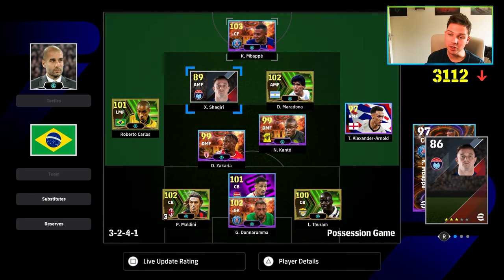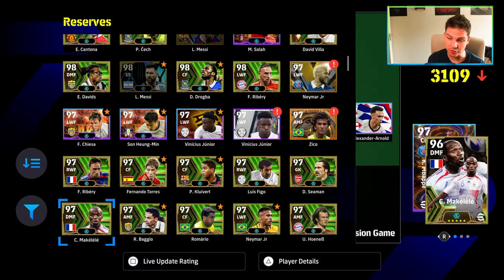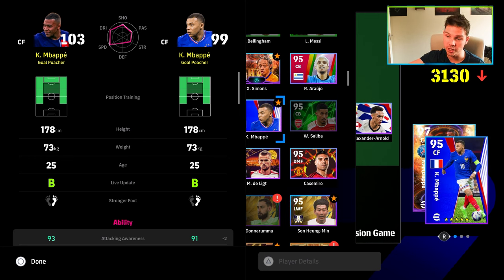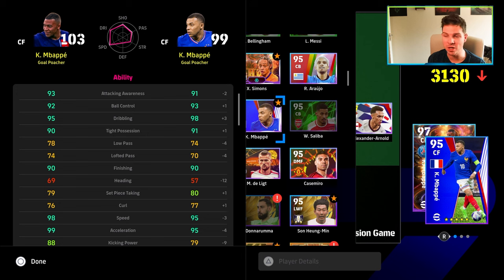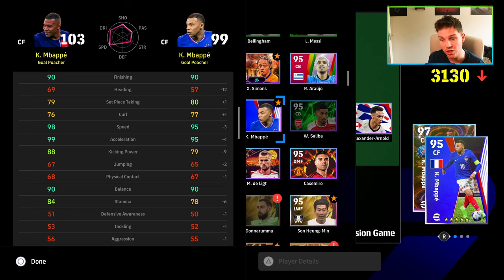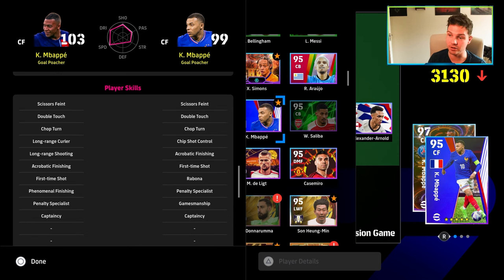I don't think this Mbappe really excels compared to the free version of Mbappe we were given a while back. I think the free version is going to be more than enough for most people. They're both goal poachers, obviously — it's 103 versus 99 overall. Same play style, same body type, same everything. The abilities between them aren't that different: minus two on his attacking awareness, but plus one ball control, plus three dribbling, plus one tight possession, same finishing, same curl, same speed, same acceleration, 90 balance each. Stamina is a little better on the new card, and kicking power is a lot better — boosting him by about three overall. It's a strange Mbappe card because they've got identical skills apart from phenomenal finishing.